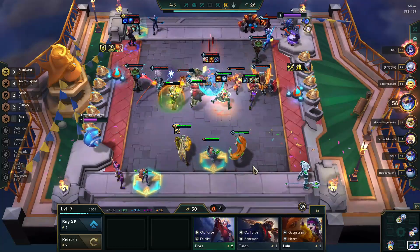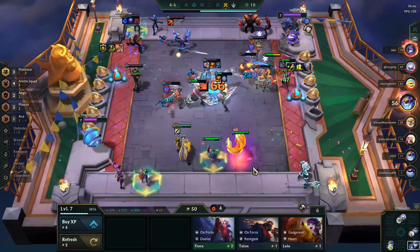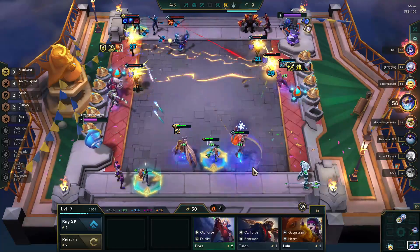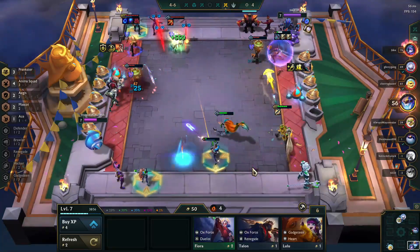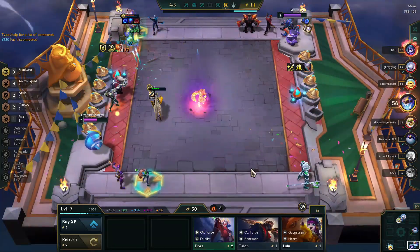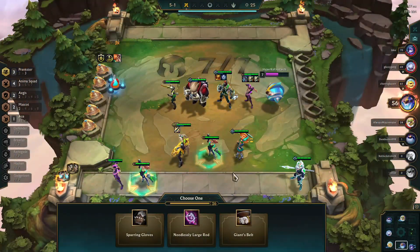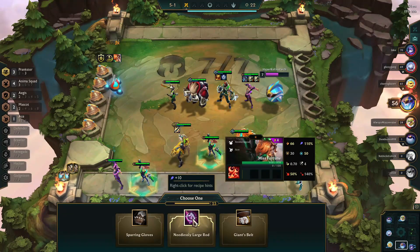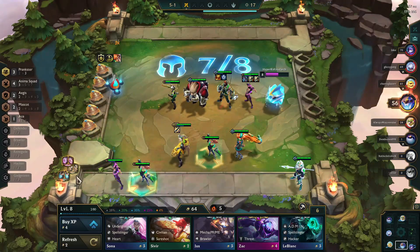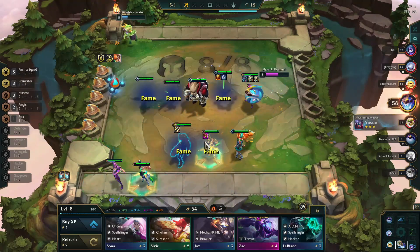A big part of the reason I still do this leveling strategy at this point is because I'm at 56 health and I'm on a win streak. If I was down in the 20s, I would level up to eight as quickly as possible and try to solidify the team, but I'm not in danger of being knocked out anytime soon. For our last individual item, I'm going to grab the Needlessly Large Rod because that will allow me to make a Jeweled Gauntlet, which will give Misfortune an even greater crit chance than she already has with the Jeweled Lotus. And when she crits, it's really strong.